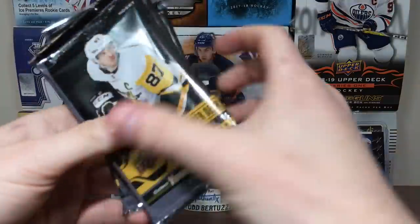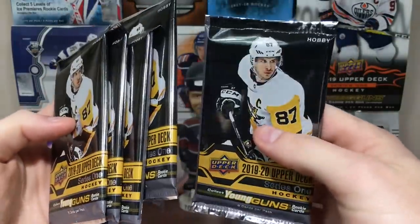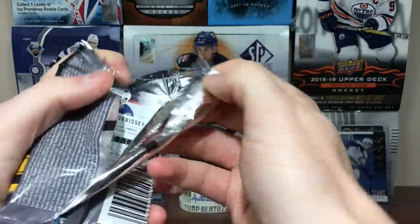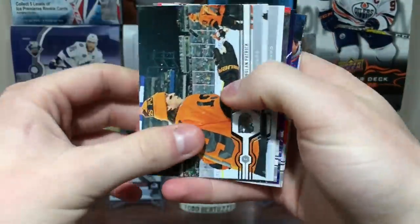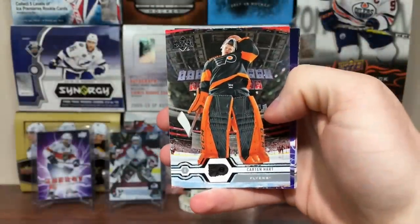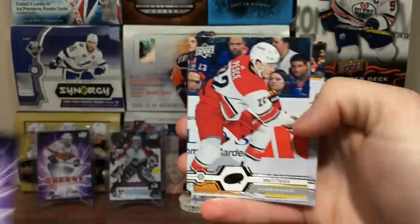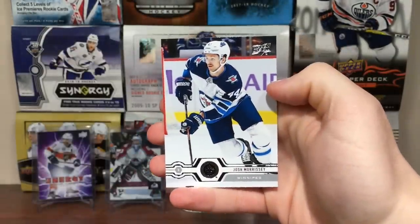Now on to the hobby. We got five hobby packs and one of them is quite thick, so I'll save that to the end. Five packs of hobby compared to seven in the blaster. In hobby you can get exclusives, high gloss, clear cut, all the fun stuff. First pack: Nolan Patrick, Philip Grubauer, Carter Hart, and a Pure Energy of Ryan O'Reilly - cannot get these in retail. Brett Pesci, Cal Turis, Jacob Silverberg, Josh Morrissey.